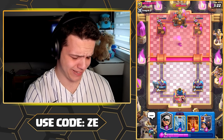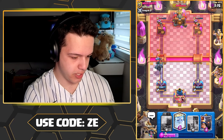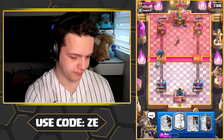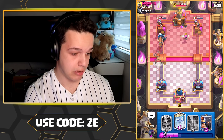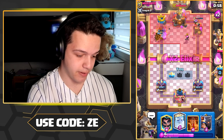Wake up please! Evo Bomber at the bridge — never forget the old habits. Firecracker is not gonna do too bad. Log as well. PEKKA's gonna lock on — that's the bridge spam power right there.